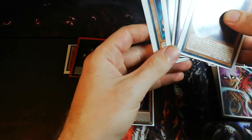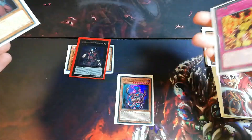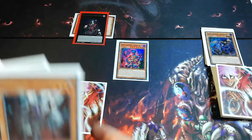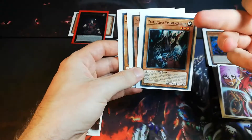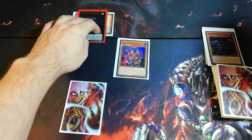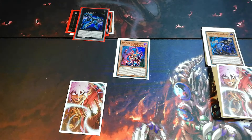We've normal summoned already, so we're gonna set the Gemini Ablation. In our hand is another Tour Guide from the Underworld, Dark Spirit of Banishment, and another Fiendish Vino Warrior. Now we could go into the battle phase — let's say we do that. We attack with Curse Necrophia, then attack with Dante. In main phase 2, Dante goes into defense position. We're gonna rank up to Zubais, then end turn and pass turn.